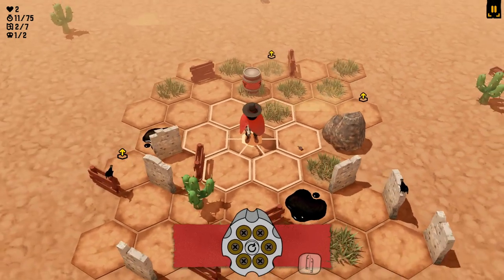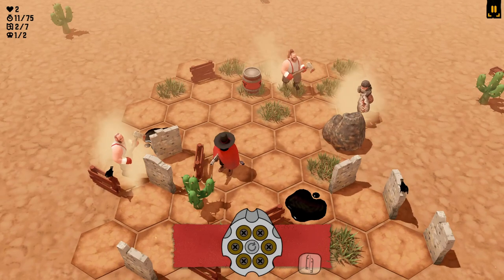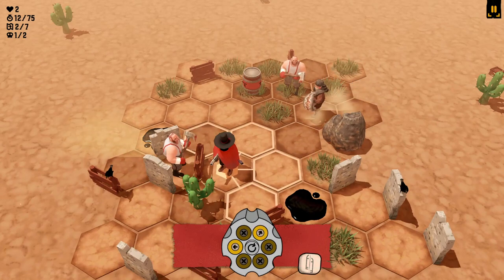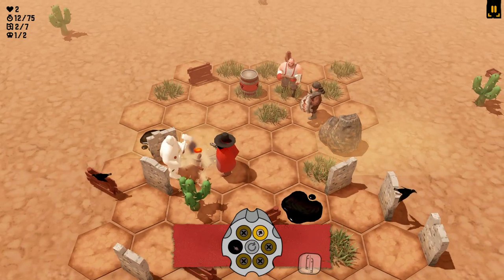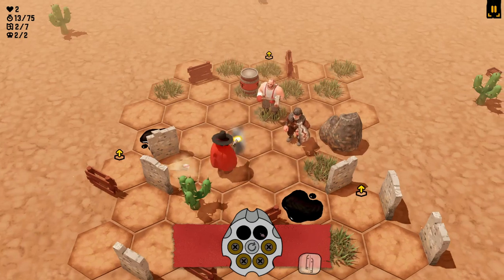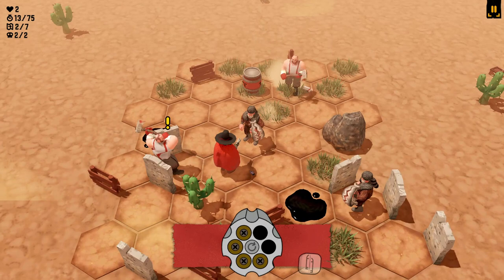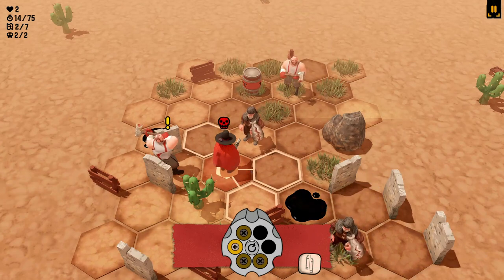We've got one spawning over here and two up this end of the map. What if I move down? Bear trap guy can't get me there, so I'm just going to shoot this guy straight away. Still not getting attacked. They keep coming.